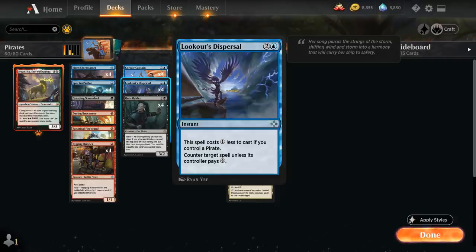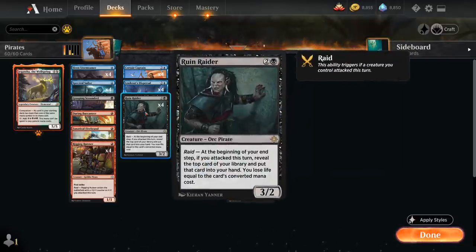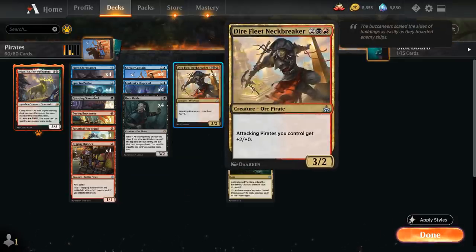Dispersal gives us a nice answer to potential sweeper effects, which our deck is otherwise pretty weak to. At three mana we've got Corsair Captain, as well as Ruin Raider — a nice source of card advantage. It's a 3/2 with Raid: at the beginning of our end step, if we attacked this turn, we reveal the top card of our library, put it into our hand, and lose life equal to its converted mana cost. Given the low costs in this deck, we won't be losing much life but we draw an extra card each turn.